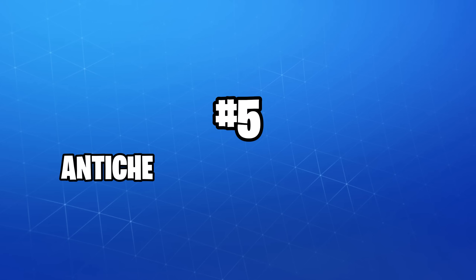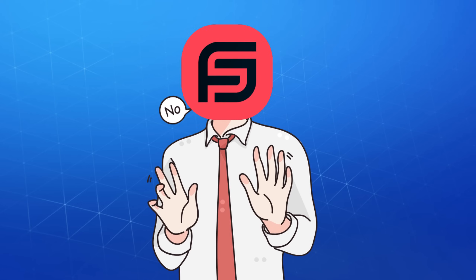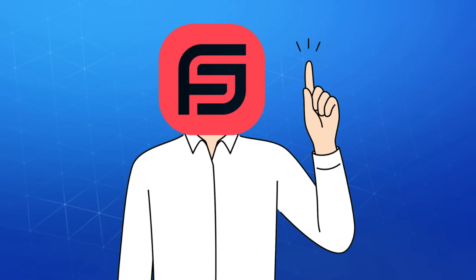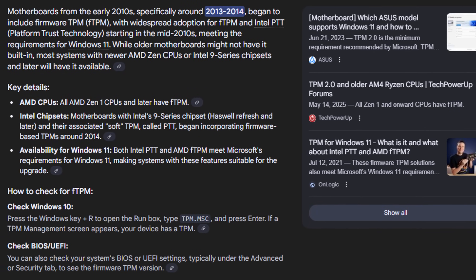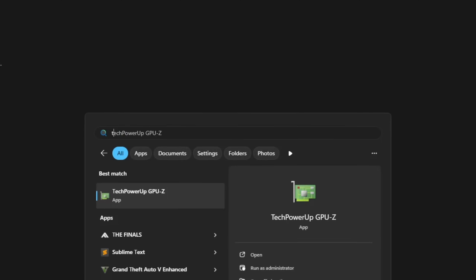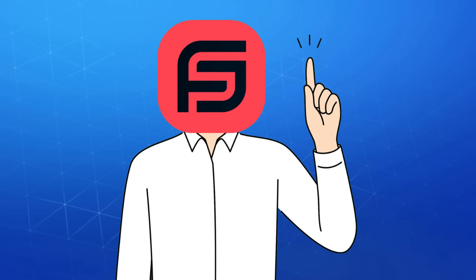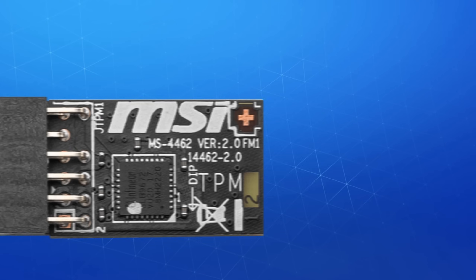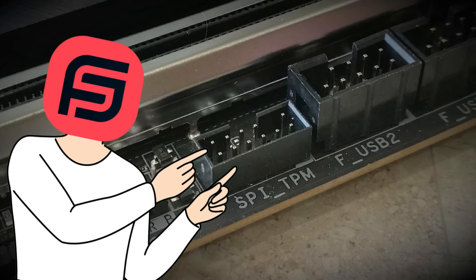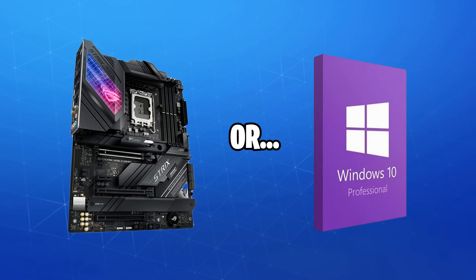Moving on to number 5: another issue people have reported with Windows 11 is that some anti-cheats simply don't work, or they can't play their favorite games. This wasn't the case for us and everything worked flawlessly, but since Windows 11 requires TPM and Secure Boot, you'll need to make sure your motherboard supports it. The easiest way to check if you have a TPM is to type TPM.MSC in the Windows search bar and click the top result — if it says TPM version 2, you're good to go. If there's no TPM present, you can get a physical module that plugs into your motherboard for around $30, but check your motherboard manual to confirm it has a TPM header first.